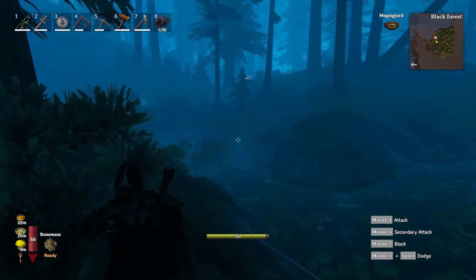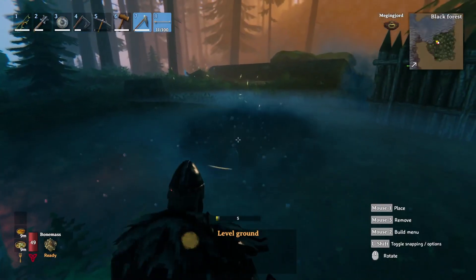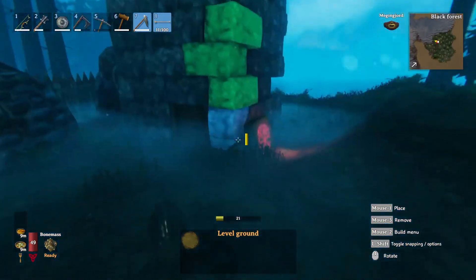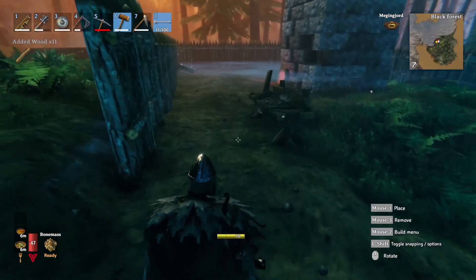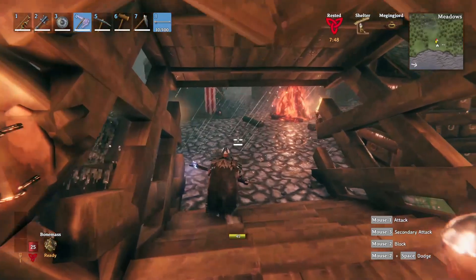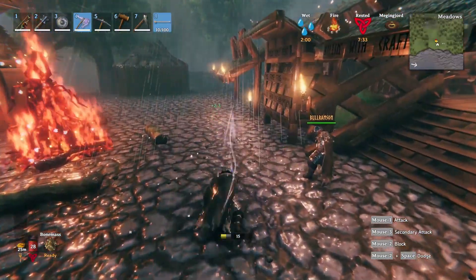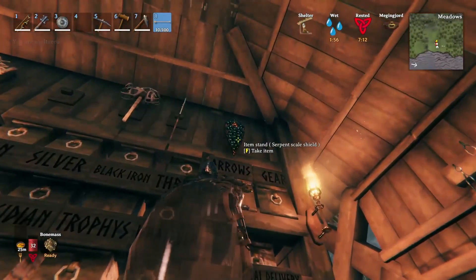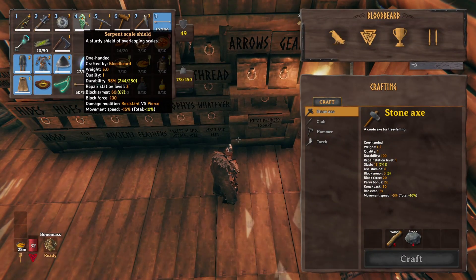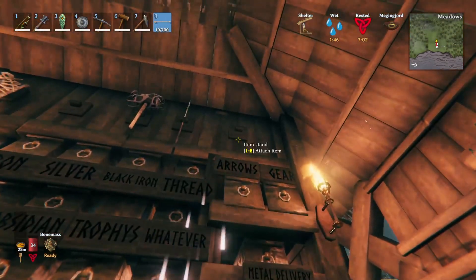Go get a little more copper before it gets any later. Coming along over here at the new base — got some basics set up, looking pretty good. We made the crystal battle axe — look at that thing! I also got this — 60 block versus my current shield. I'll rock this shield for a while.